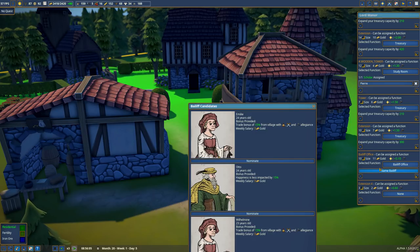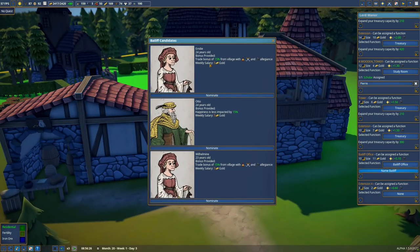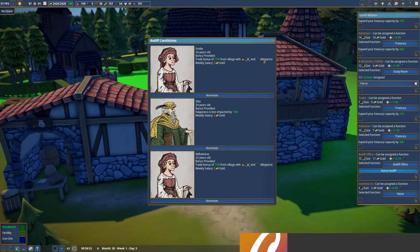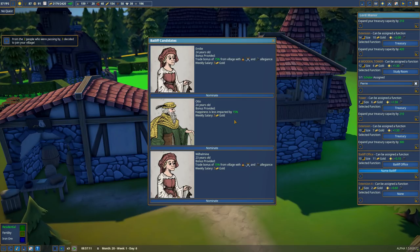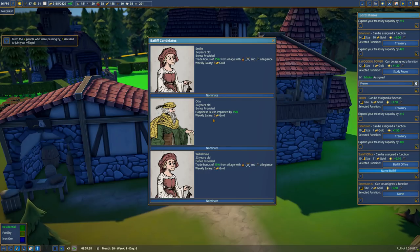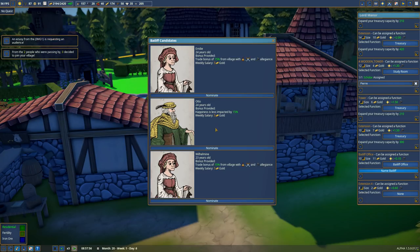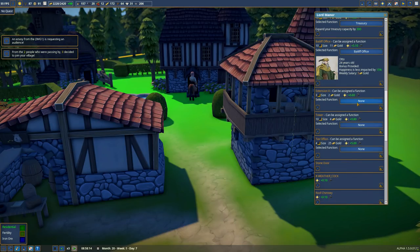We get a 15% trade bonus with a village, or we get happiness less impacted by 15%, or we get a trade bonus from a village with an allegiance. That's just the same. I don't know whether happiness is particularly low - we have 32 people lacking in health but global happiness is fine. So we'll go that one next; I'm not really fussed about trade bonuses.